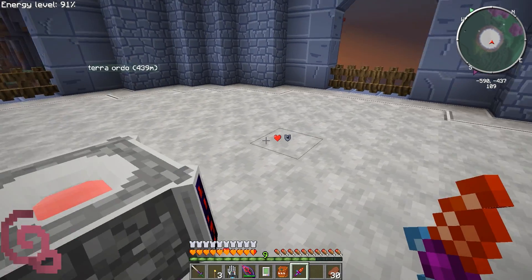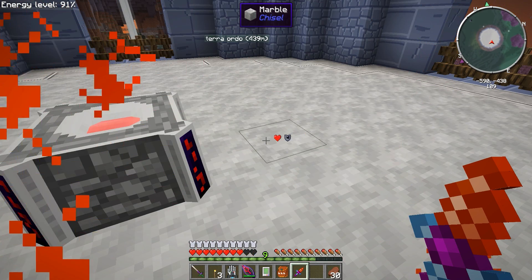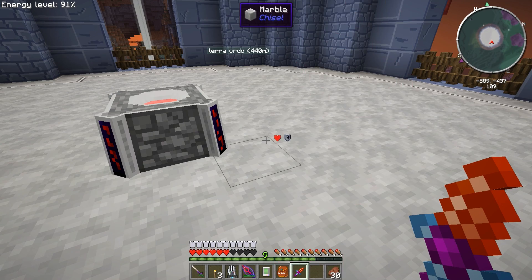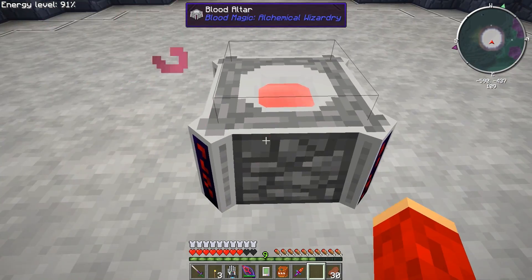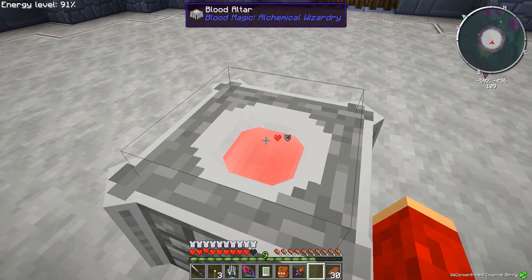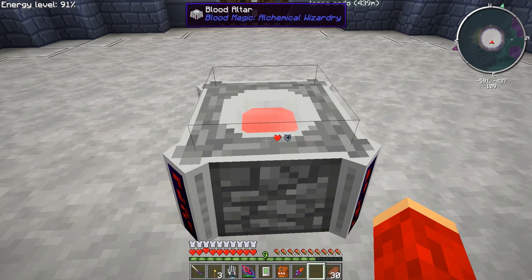See blood's going in there — you're taken away. Let me right click it fast and watch my hearts. See my hearts are going down. Now I'm taking damage, but the regen should fill me — not as fast as I would like though. But there is now blood in here. We can't see how much blood is in here yet, but we can see that there is blood in there.